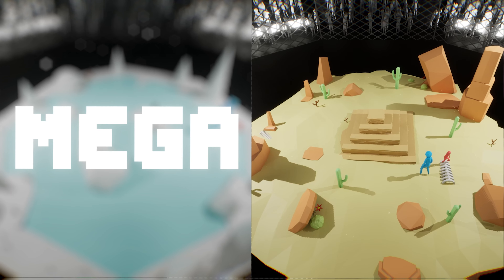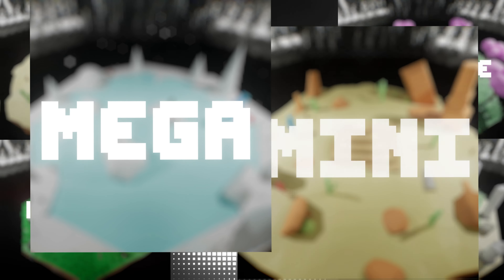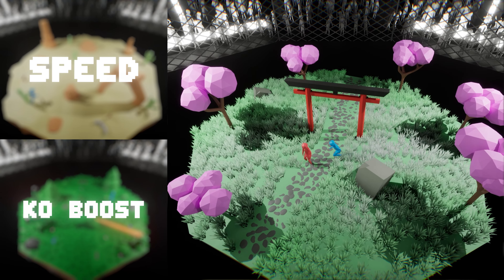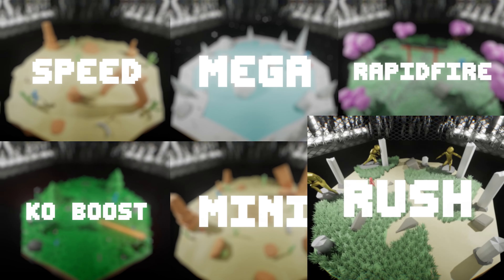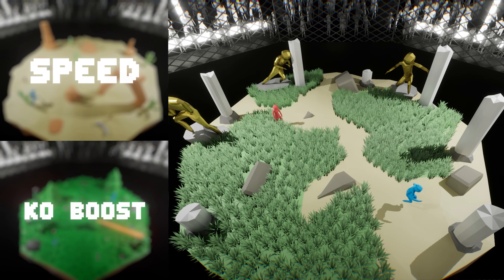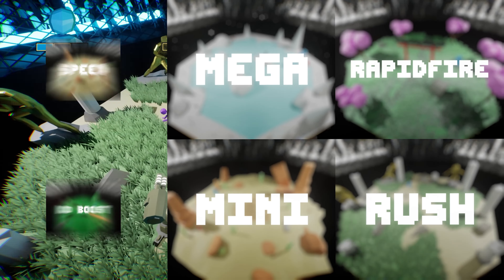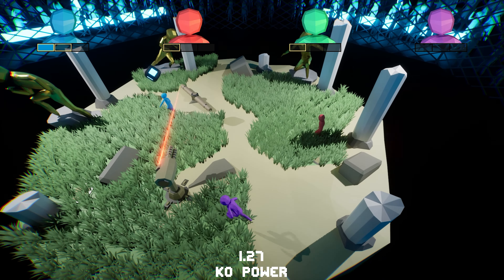Mini shrinks your opponents, making their shove range smaller, their power weaker, and their movement slower. Rapid Fire is a fun one — it completely removes the shove cooldown for a short amount of time, allowing you to get some crazy combos. And lastly, my favorite: Rush. Rush allows you to dash across the arena, allowing you to make plays or pull off clutches.